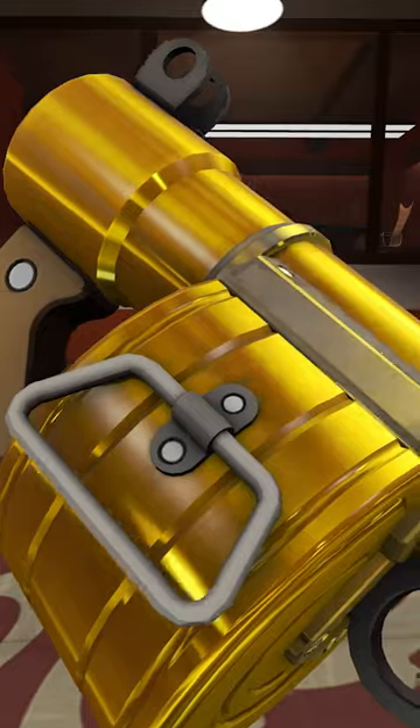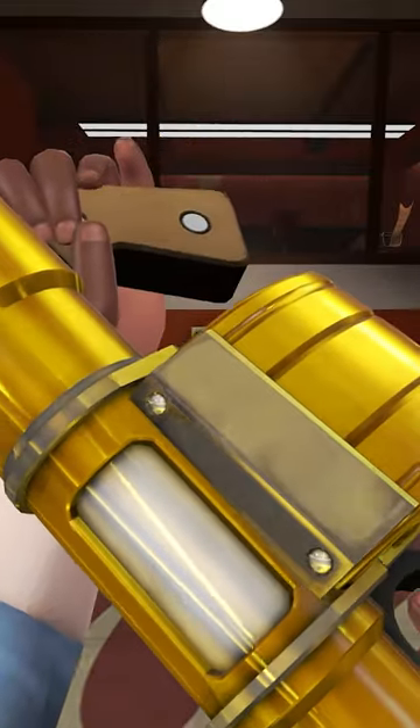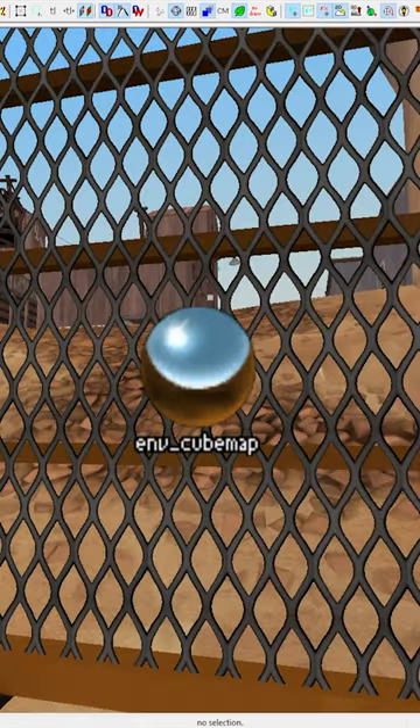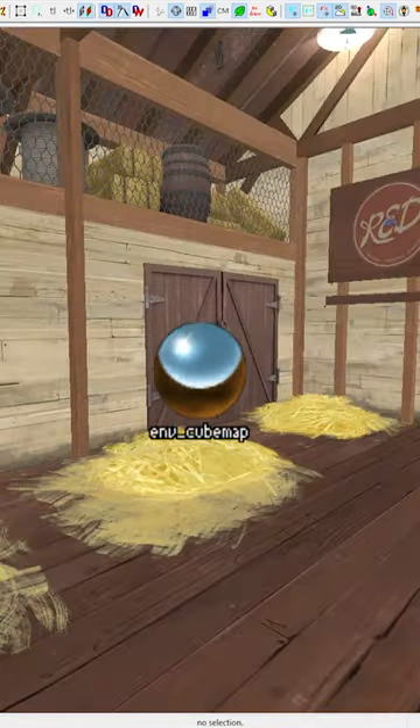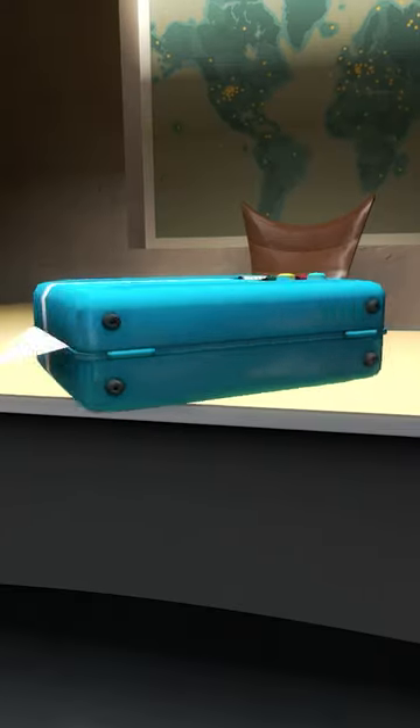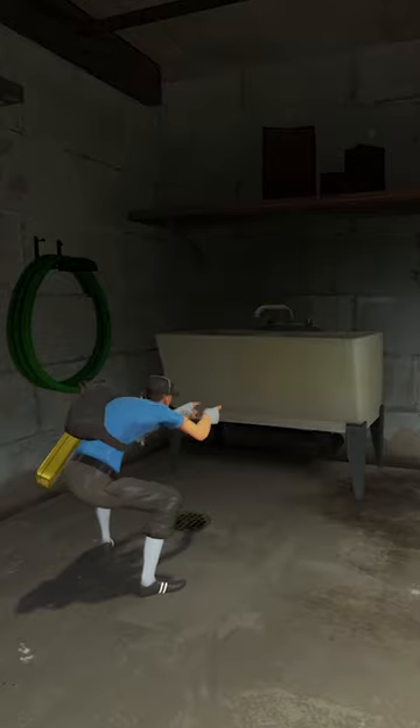It turns out that the reflections on all of these items are affected by these things called cube maps, which, without going into too much detail, are these little balls placed throughout TF2 maps that each take 6 pictures arranged in a cube formation. They are used to simulate reflections on the surfaces of various things including props and weapon models.